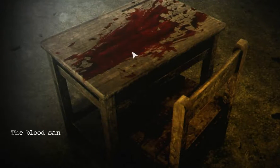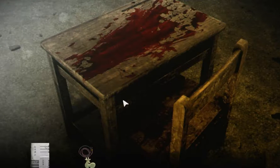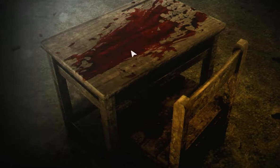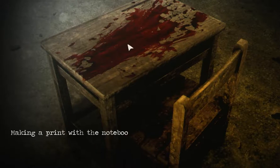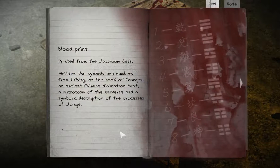Okay, it should be here. Let's see — this works. The blood sank into the marks. What can I use to print out the engravings? Wait — I don't know this. Making a print with a notebook — it worked! Blood print. Printed from the classroom desk: symbols and numbers from I Ching, or the Book of Changes — an ancient Chinese divination text, microcosm of the universe and symbolic description of the processes of change.